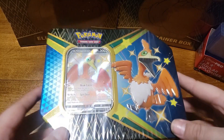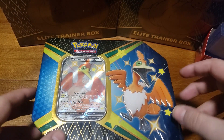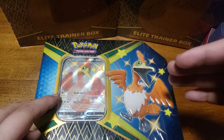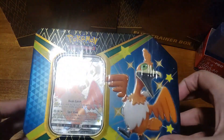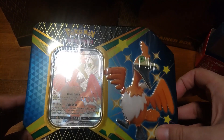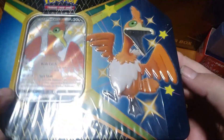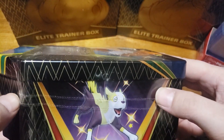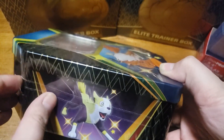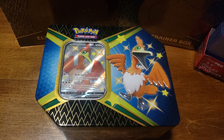This is the Cramorant V tin we're going to be getting into today. I know it was a little delayed — this is probably about a week after I opened it. They did put these new wraps on it; it's not fully sealed, it's like the ones on the three-pack hanger boxes from the reprint of Unified Minds at the beginning of this year, so you don't even need anything to open it.